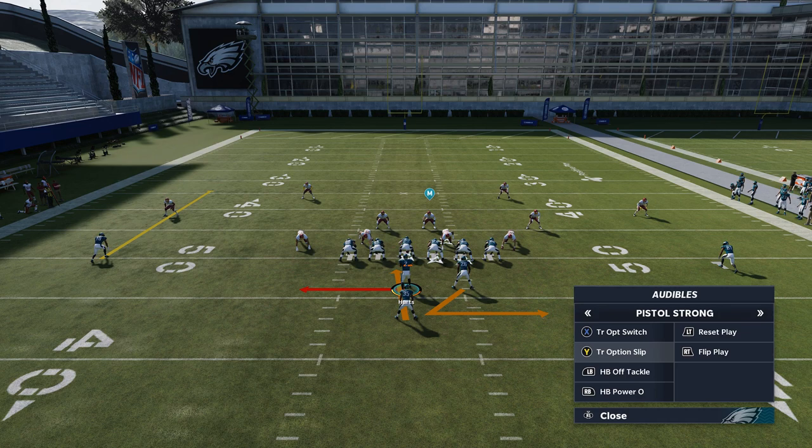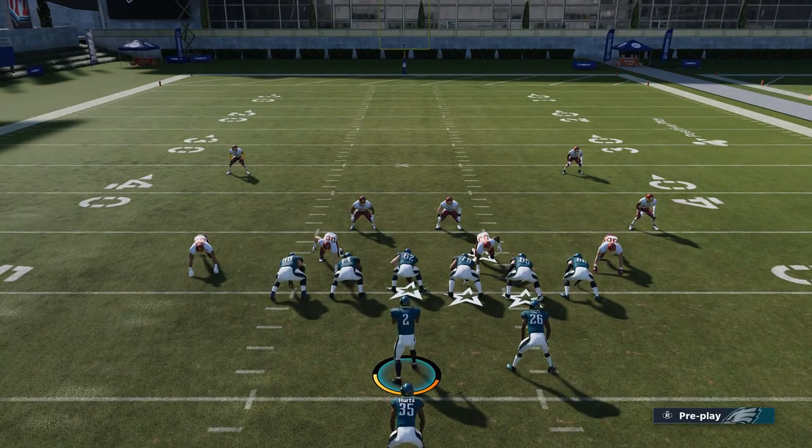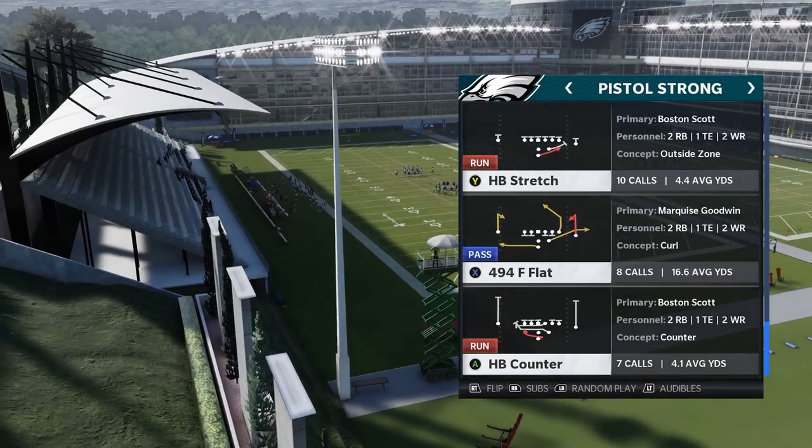Even here if I really wanted to, I could go right up the middle with the Triple Option Slip — just hold A to hand off to the running back. Although I don't really recommend that; that's probably the least explosive play you can get out of this formation.